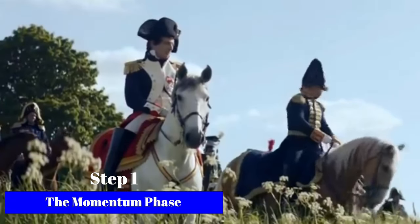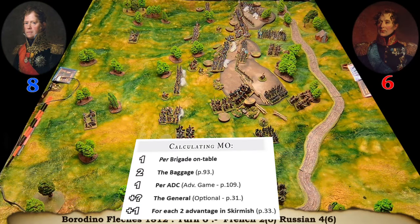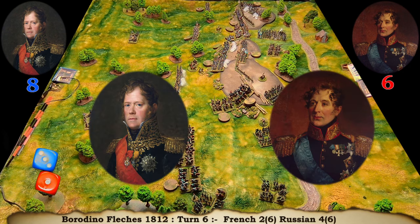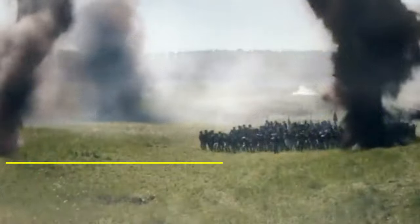It is the momentum phase. It's pretty vital at the moment and both sides are going to use their commanders in chief to gather more momentum. The red dice is Russian, and the Russians again roll a one and the French get two. So the French will get two more and the Russians will get one more. That's the momentum - Step 2.